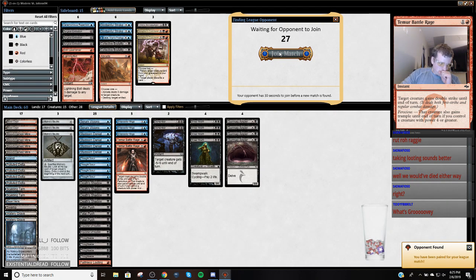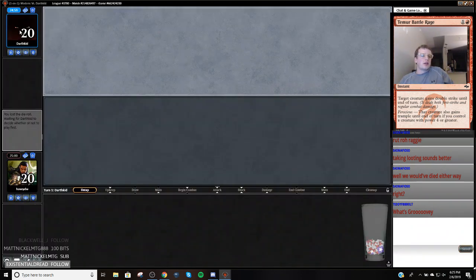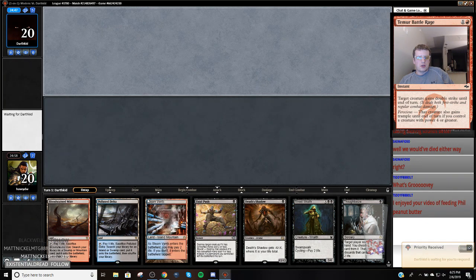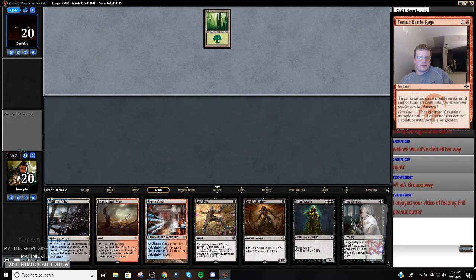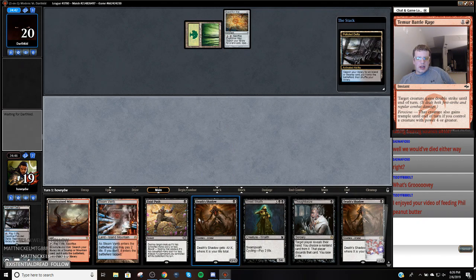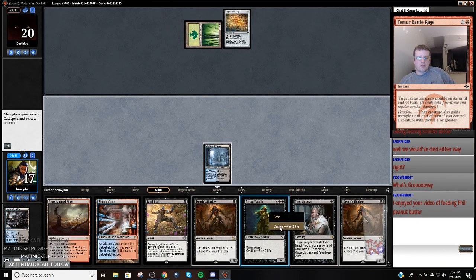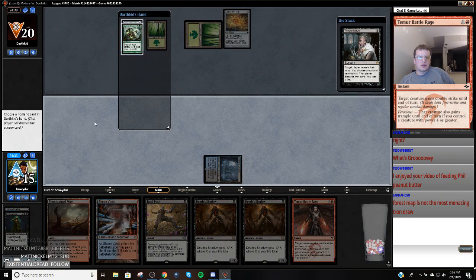That's a tough one. We're getting punished for keeping two slow hands game one tonight. This hand is sweet. Opponent mulligans to five. We're basically 100% using — I'm going to cycle my Street Wraith now because next turn we're just going double Shadow. Our mana's spoken for the next two turns — I just want information.